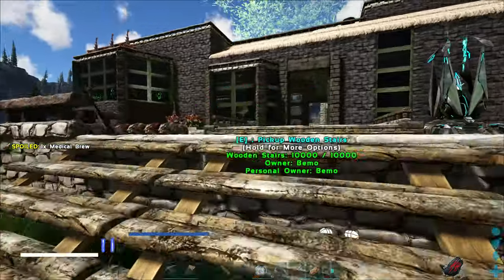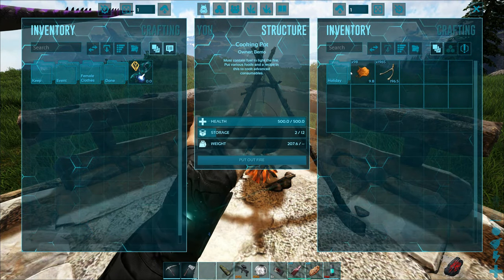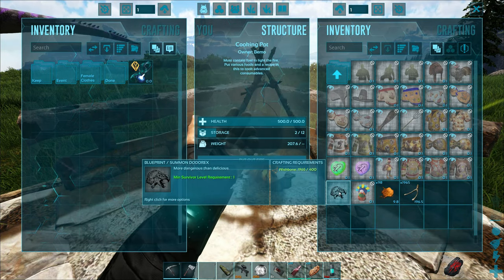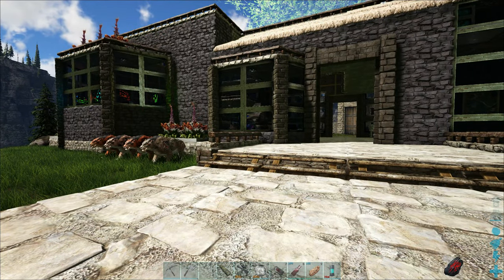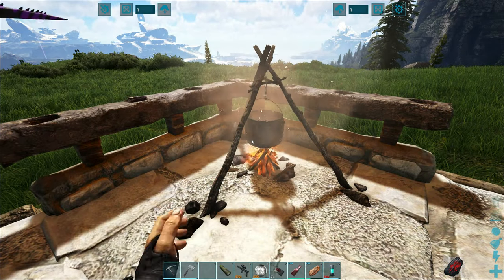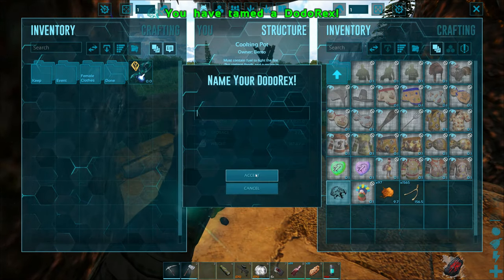Now that the turkeys are out of the way — easiest way to do it is just drag them off the side. So let's get one of the Dodo Rex spawned in. Light the fire, we've got the requirements for it. Make sure whenever you craft this up and you have your cooking pot out, you have it in a place that it can spawn. If you try to do it inside, it probably won't let you spawn it in because of the size of it. Out here should be okay.